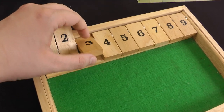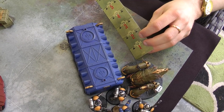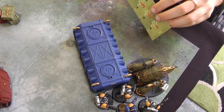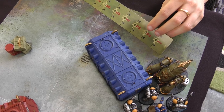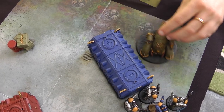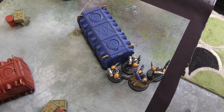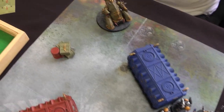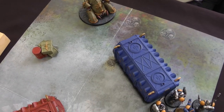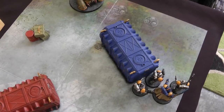Death Guard Turn 3: the Blight Hauler can either stay in melee against the force sword or fall back — it chooses to fall back, moving far away. This means no shooting and no charging. Straight into Space Marines Turn 3.